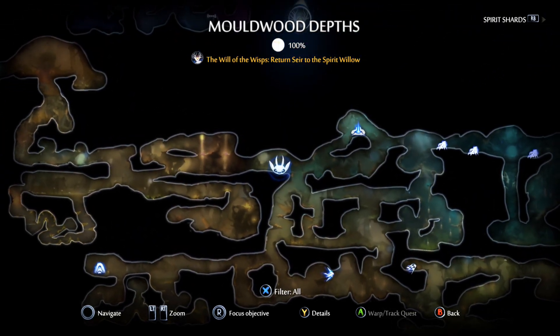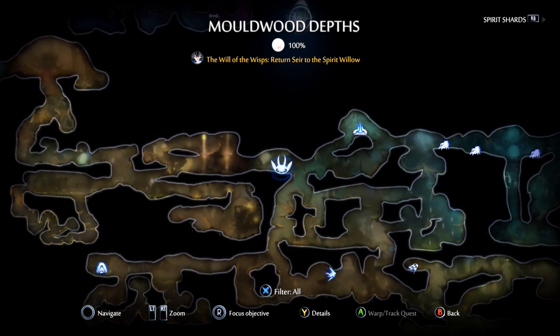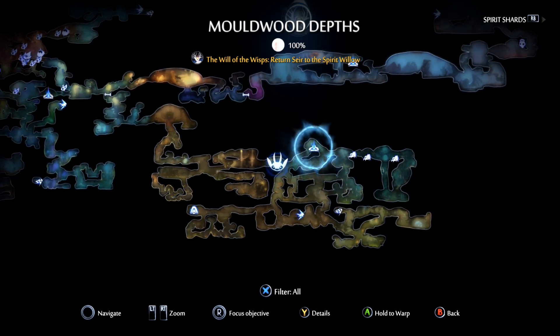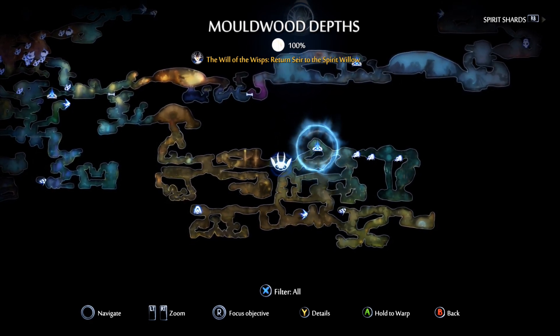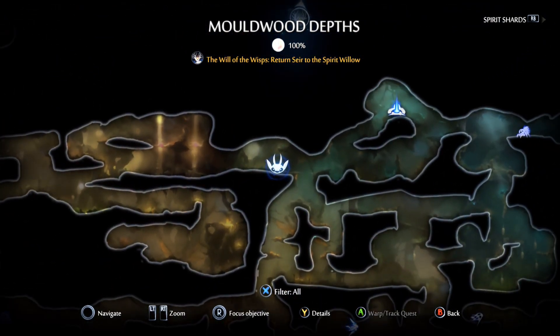That achievement is called the Damage Spike. You want to head to Moldwood Depths — there are a lot of places you can do this, but after going through the whole game I thought of a really good place. Go to Moldwood Depths, use the teleporter there, then head down to the left into that little area and you will come across a hornet nest.